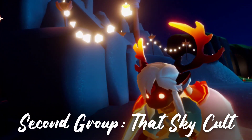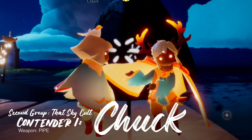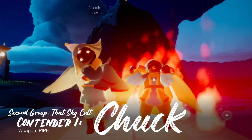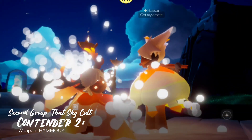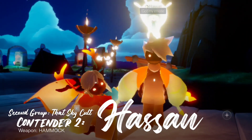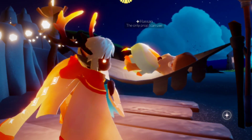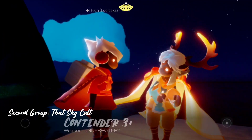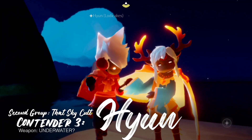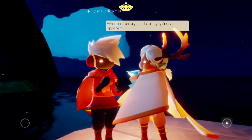Let us now introduce our second group. The first contender we have for the second group is gonna be Chuck, and Chuck's weapon is gonna be the pipe. For our second contender, there is none other than Hassan, and Hassan's weapon is gonna be the hammock. I don't know which could help you, Hassan. Then our third contender is gonna be Yun, and Yun's prop is under the spear.